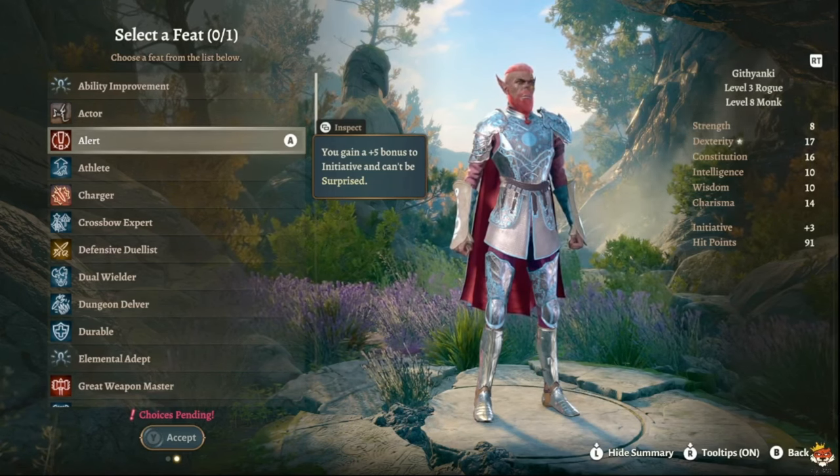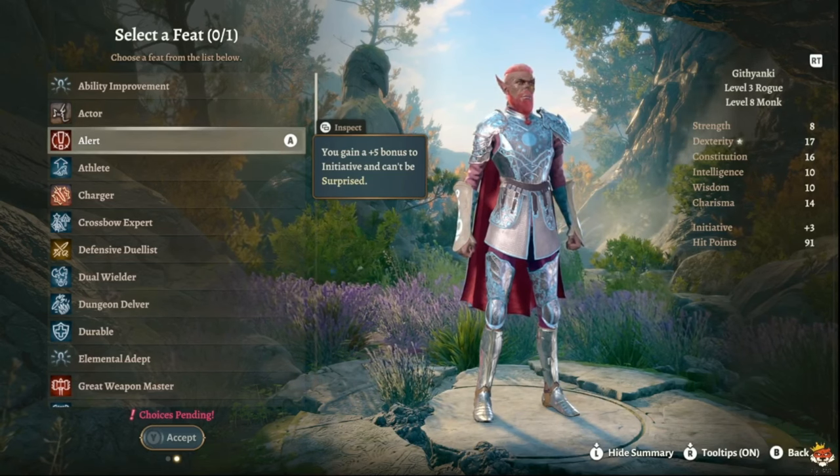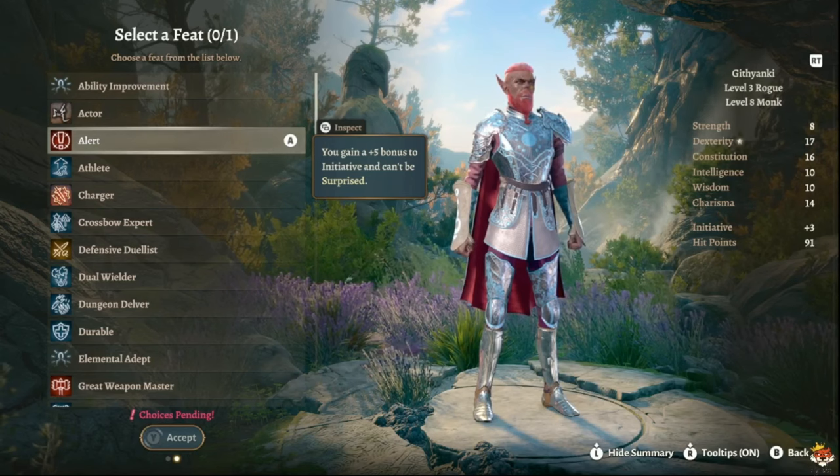Alternatively you can go six Monk / four Rogue / two Fighter for the Action Surge, giving you more attacks — up to four stunning strikes in a turn. Again, it's up to you how you want to build it.